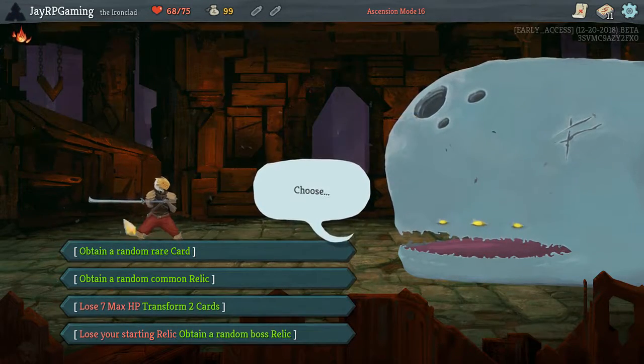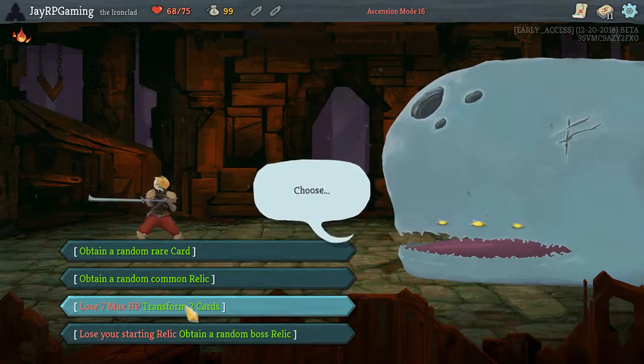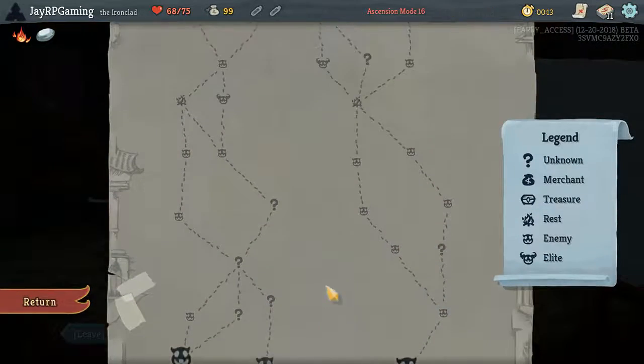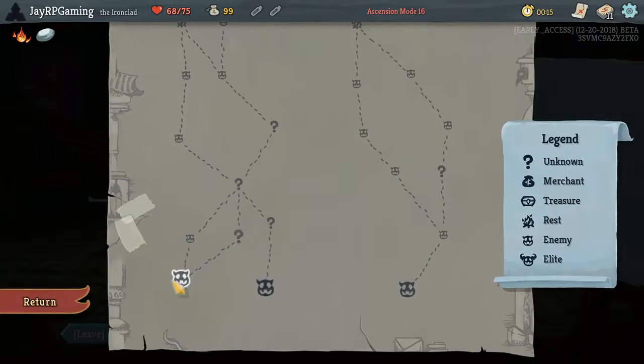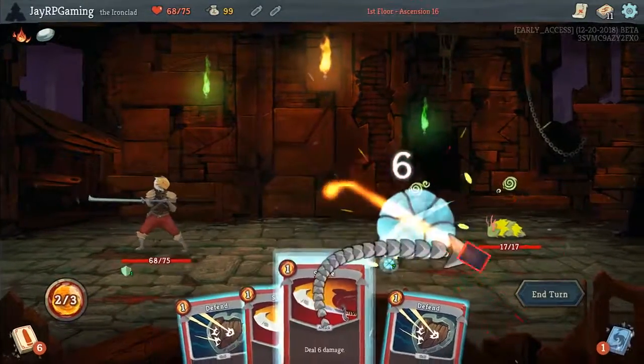We can obtain a random relic. I don't think you ever want to lose burning blood. Losing two cards and swarming is pretty good. I think I'm just going to take a common relic and it's a Dexterity — that's actually really good, especially on the first floor. Super good. I'm very much happy about that.